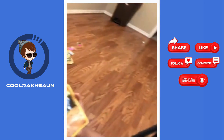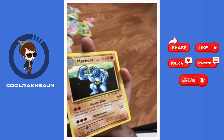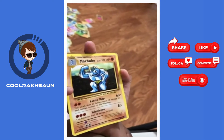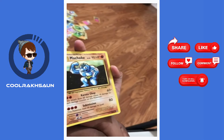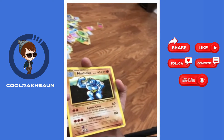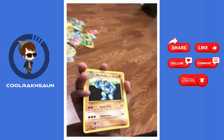Next one is Micron. It has 40 HP and the damage goes up to 60. And some damage goes to 80.